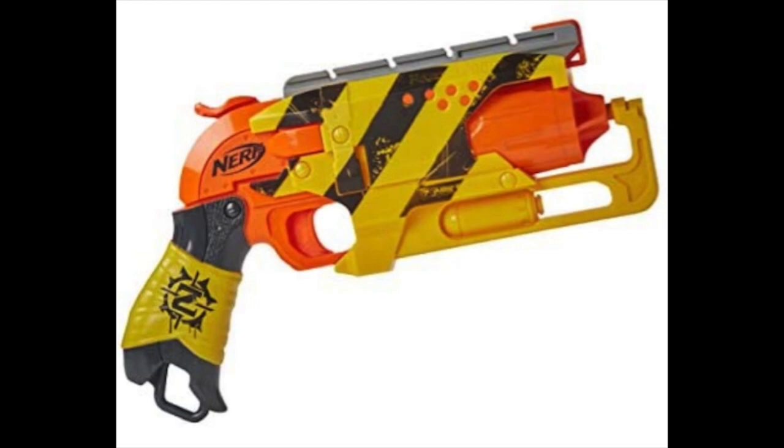Starting off, we have a new version of the Zombie Strike Hammer Shot, which was shared to me by a viewer, Harry Tube — so thank you so much for sharing that. This is just like a regular Hammer Shot except instead of having the usual brown and green deco, it is going to be yellow and gray stripe. I think this actually looks better than the original Hammer Shot aesthetically.